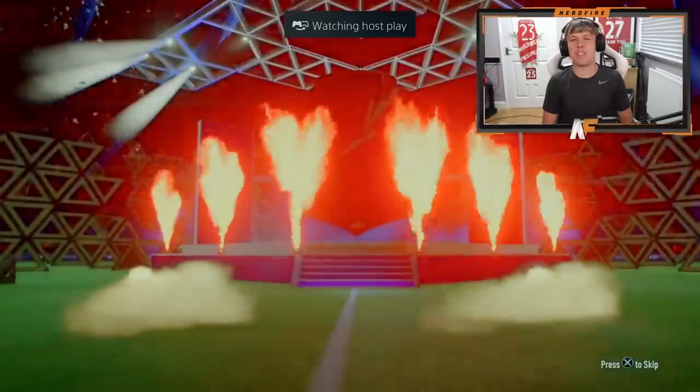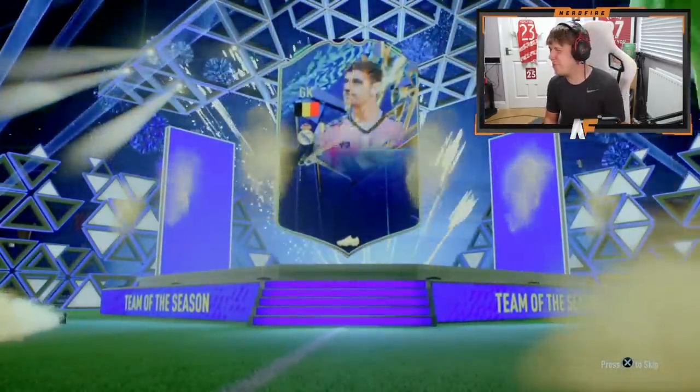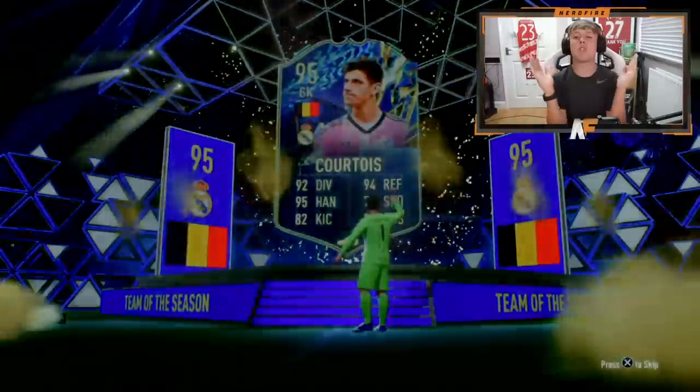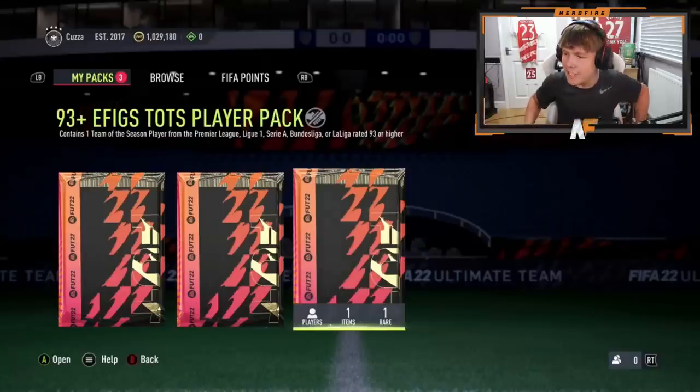Murdo is here with his 93+ pick — best one we've seen so far. Wait, who is it? Belgium — goalkeeper. Why a goalkeeper, EA? Courtois in pack number six — apparently he's really good but yeah... okay.